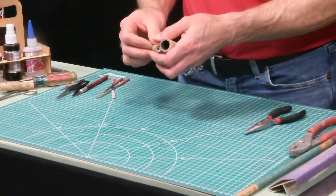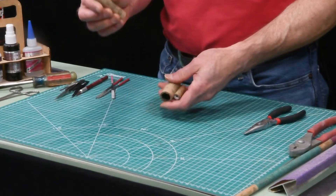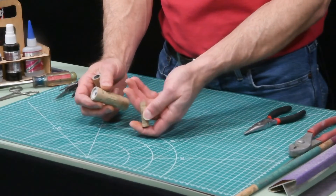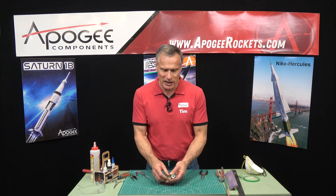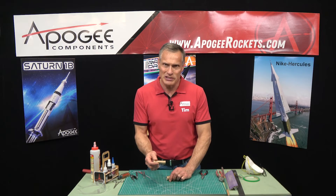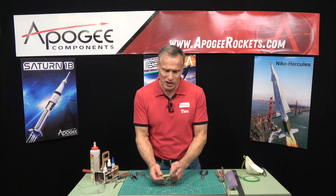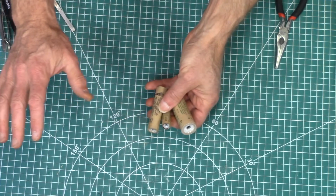Another item that's not so much a tool but is very useful: burned rocket engines. I like to save rocket engines after they've been fired. I have a little box where I collect them instead of throwing them away. These are really good for pushing centering rings down inside of tubes and getting them nice and square, since you push them and you have this nice flat edge. Collect different sizes and don't throw them away.